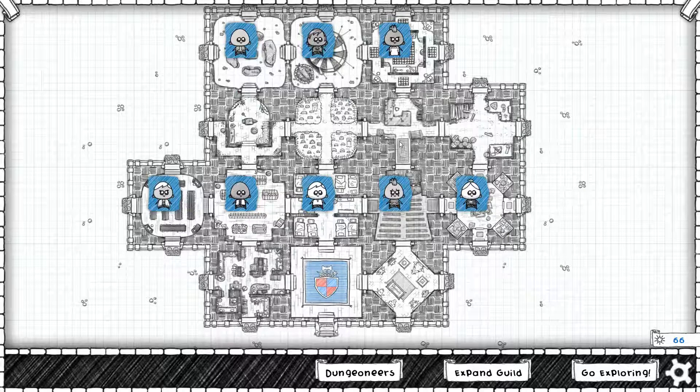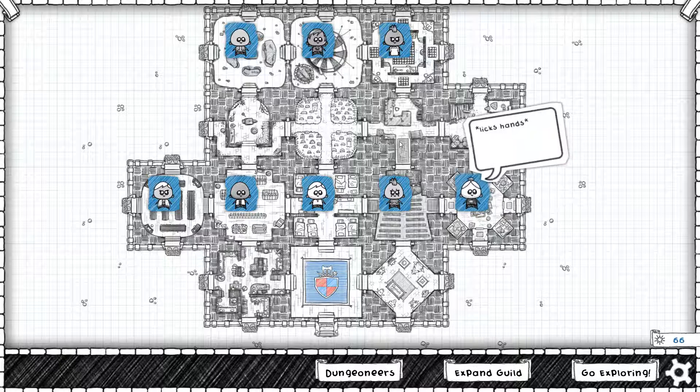Feel free to click that subscribe button if you're interested in seeing more videos like this. Next episode we're going to continue with the Shapeshifter and see if we can't get a better feel on the class. If it doesn't pan out in one or two episodes, we're going to grind whatever gold is left to get the Ranger and see what that's like. And then we're going to grab the rest of those extra cards. Hope you liked it — let me know what you think, and thanks for watching. Keep it clean.